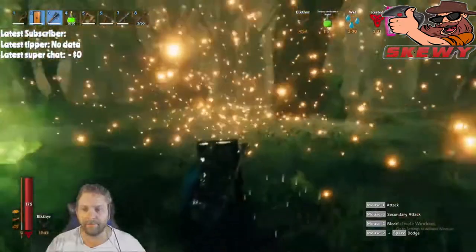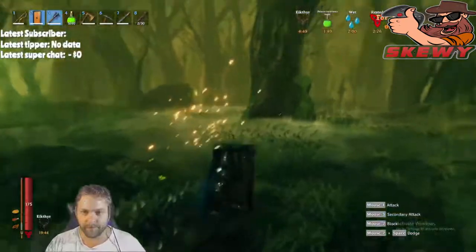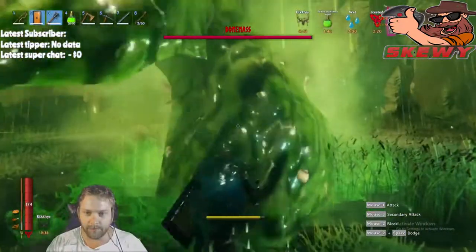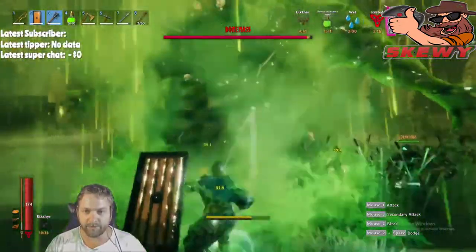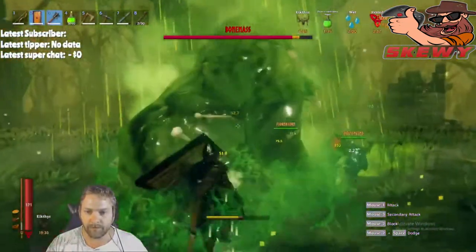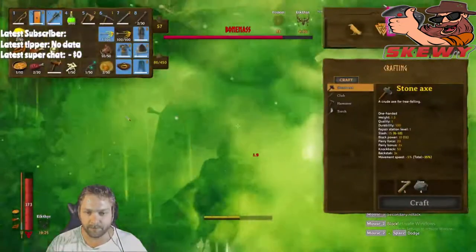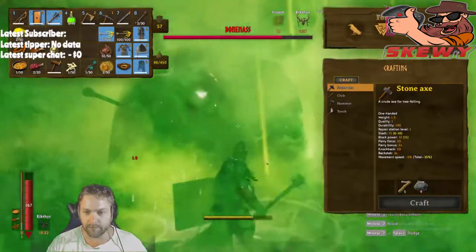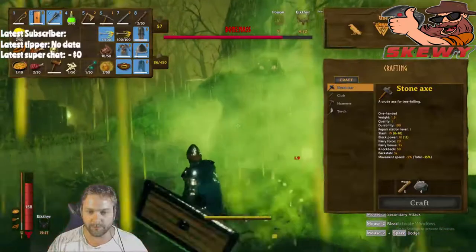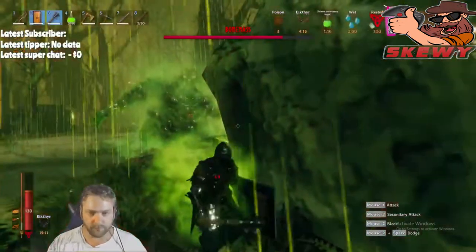What he drops and what you're looking for is progression in the story, but also the wishbone. The wishbone gives you the ability to find hidden treasure and silver in the mountains, so you need it to progress past the iron age. He'll also give you a trophy. You can farm him for multiple wishbones - we killed him once with three people and I picked up three wishbones, so I'm guessing he drops one wishbone per player who defeated him.